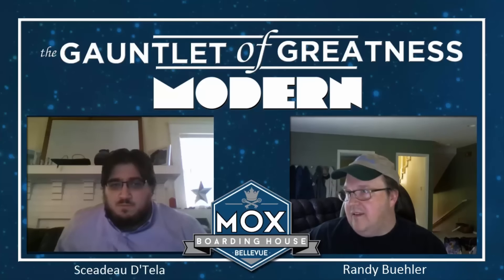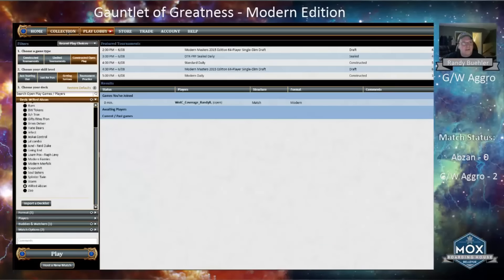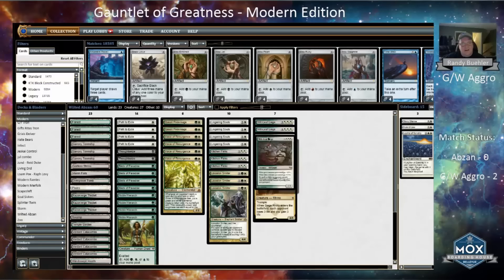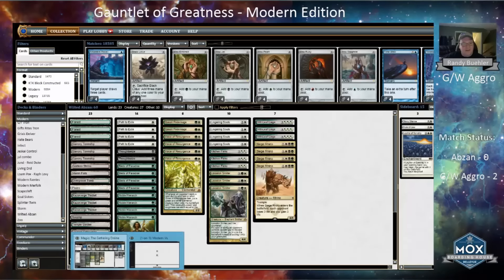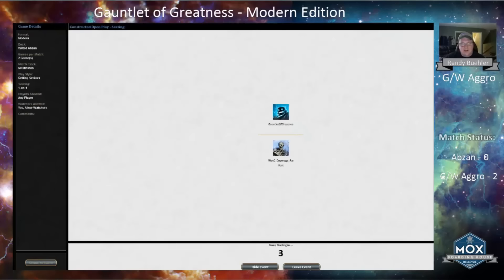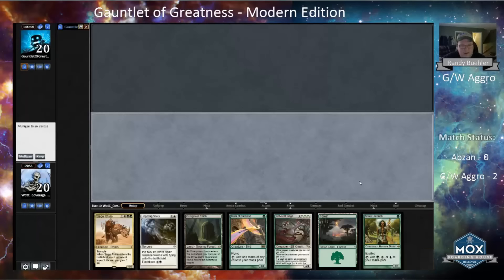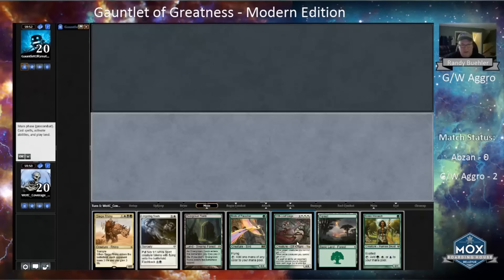I think I like this matchup — we'll see how it plays out. This deck's pretty good against what Shadow has got. I definitely want to play first. Opening hand looks great — I can accelerate. If he doesn't mess with me, I get to go turn two Lingering Souls into turn three Siege Rhino or Wiltleaf Liege.